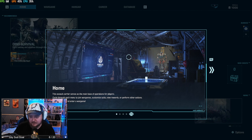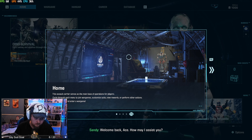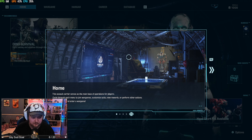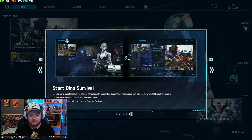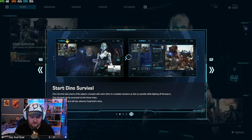Achievement: returned from Dino Survival for the first time. Welcome back, Ace. How may I assist you? This exosuit carrier serves as the main base of operations for players. Cycle through each menu to join war games, customize suits, claim rewards, or perform other actions. Dino Survival sees teams of five players compete with each other to complete missions as fast as possible while fighting off dinosaurs.